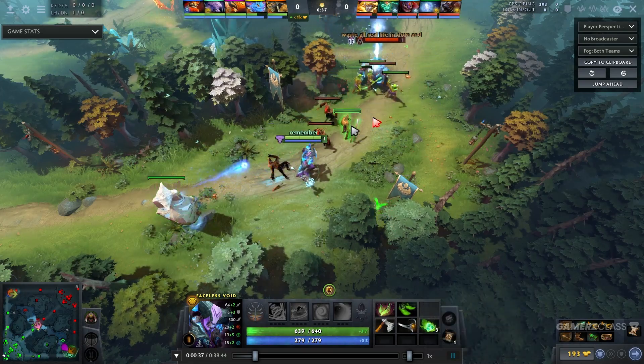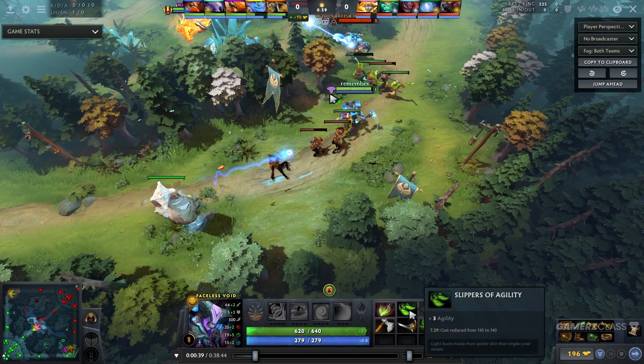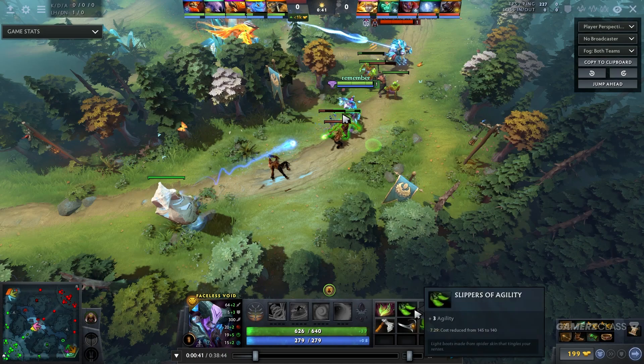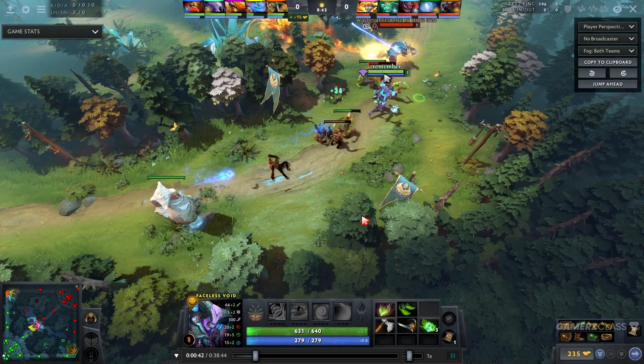One situation where you might want to differ this build is when playing against Batrider, Bristleback, or a lot of heroes that want to cast spells on you — you might want to get a Magic Stick instead of a Circlet or Slippers of Agility. The build becomes: skip Slippers or Circlet, go Stick and two Branches for the +2 attributes, then upgrade to Magic Wand.